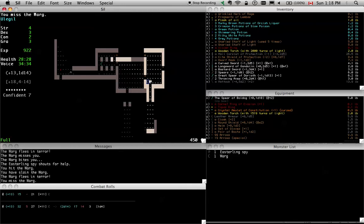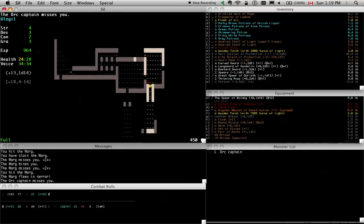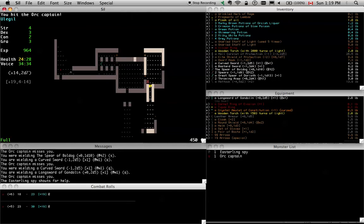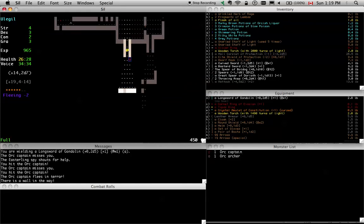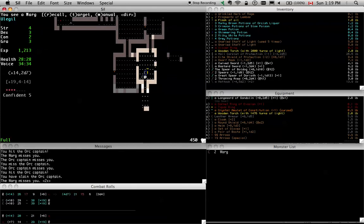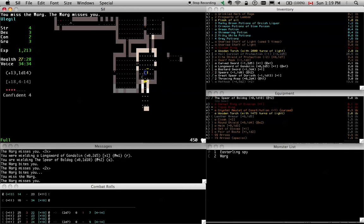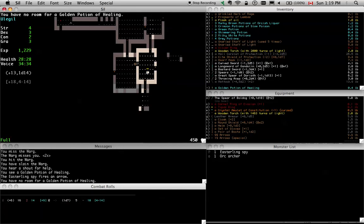What's this thing? Easterling spy. The spy I'm going to want to kill quickly, because he's just going to wake up the whole level. Got him. Another healing potion.